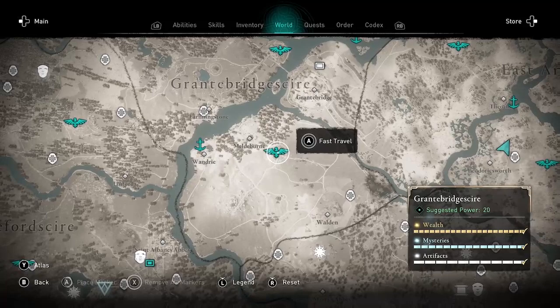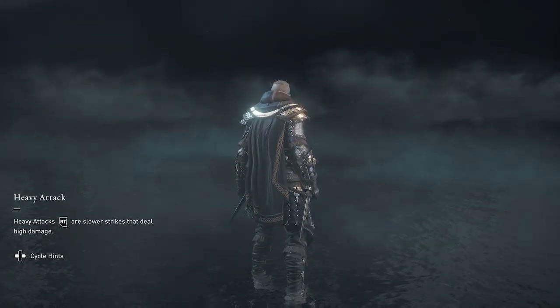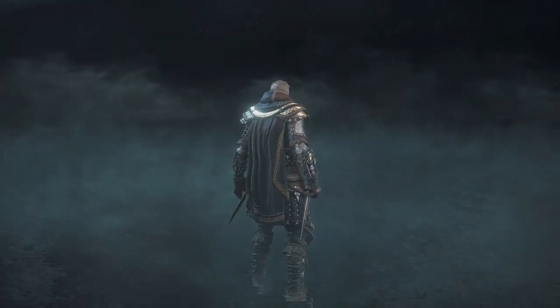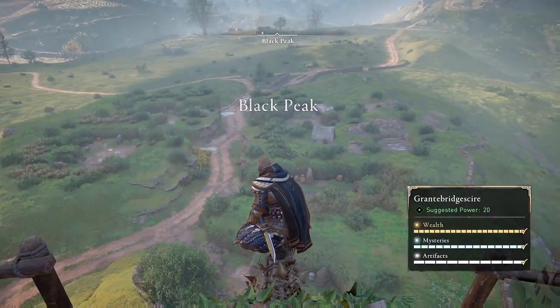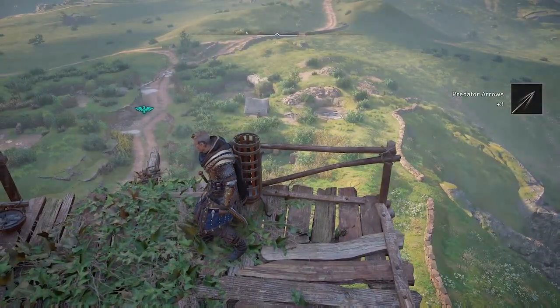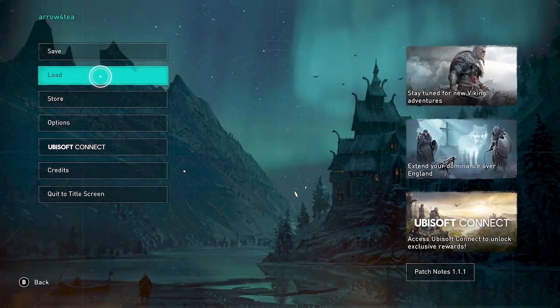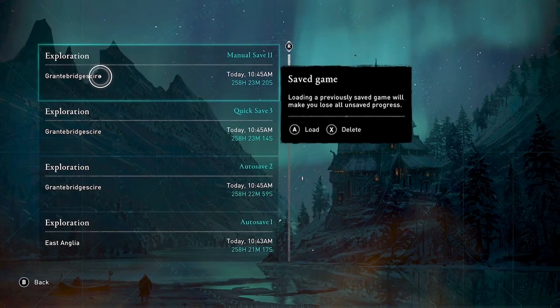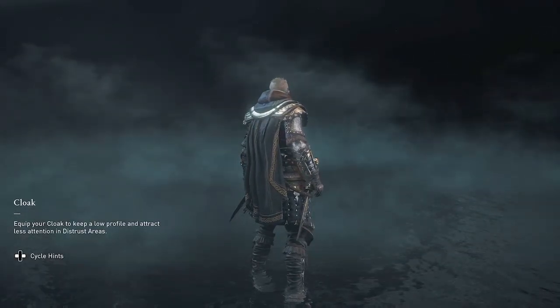I'm going to a different high point: Black Peak in Grantebridgescire, which is also a good place to farm for carbon ingots — but right now I'm just going here to get out of the area. There's also usually arrows here, so let me grab those since I need them. Now before returning, I'm going to save and reload my game. To reset the spawn, I recommend fast traveling out of the area, saving your game, and then reloading the save you just made — that seems to make the bears come back.